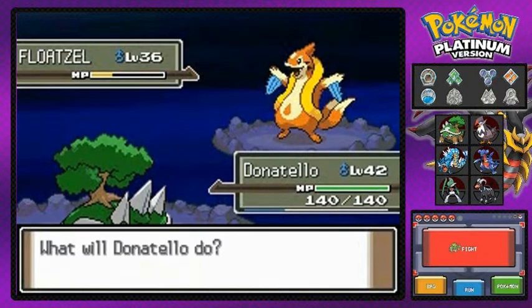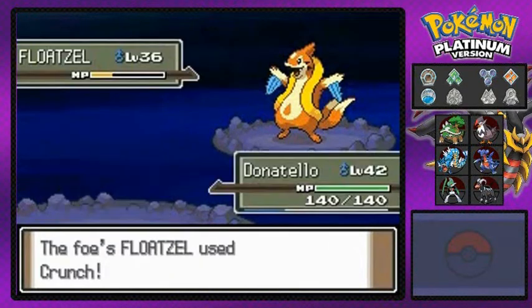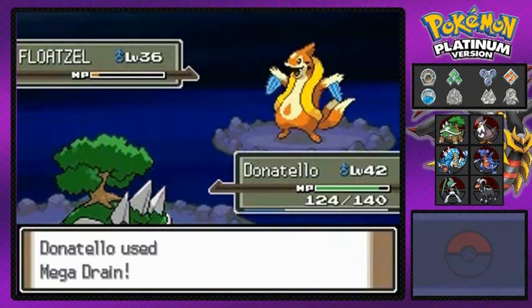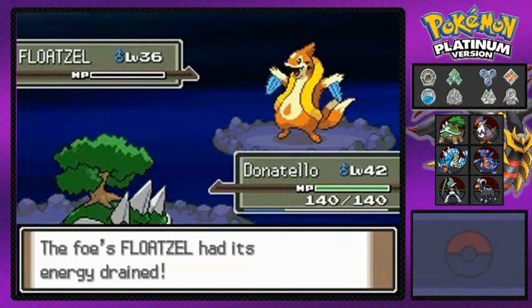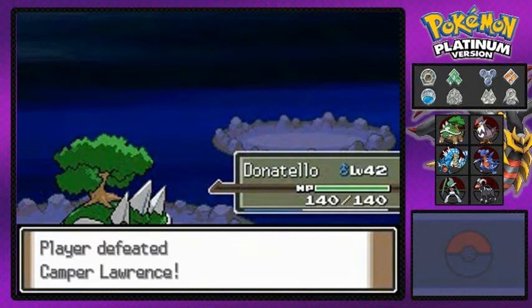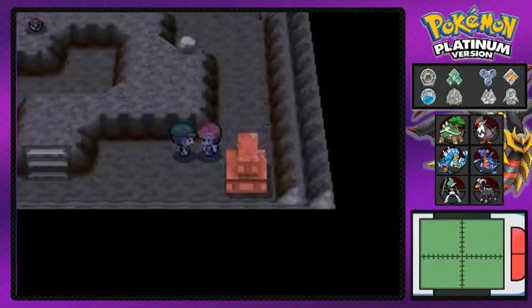I'm gonna go with Mega Drain just to destroy this guy. It really doesn't help when you're not that fast. Alright - that's how you do it! Defeat Camper Lewis, and we're just gonna be grabbing that small item right there.